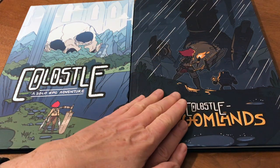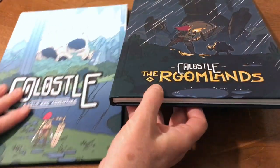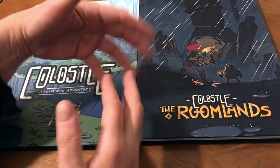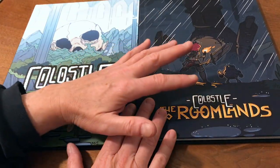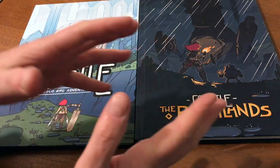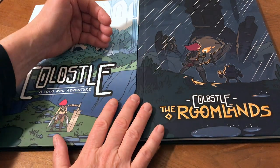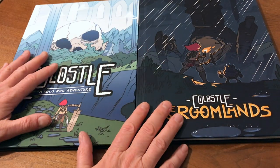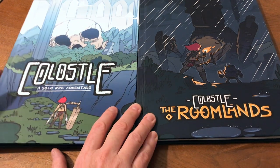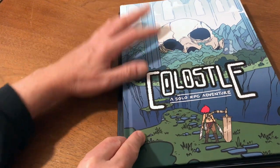Most of this video is going to talk about the expansion. It is physically a bigger book — you can see the difference here in length. Conceptually, I think it opens it up a little bit with some very light oracles and random tables that give a little bit of direction to what is, in essence, a journaling game. We'll give a brief overview of what we have with Colossal and then get into more detail on the expansion.